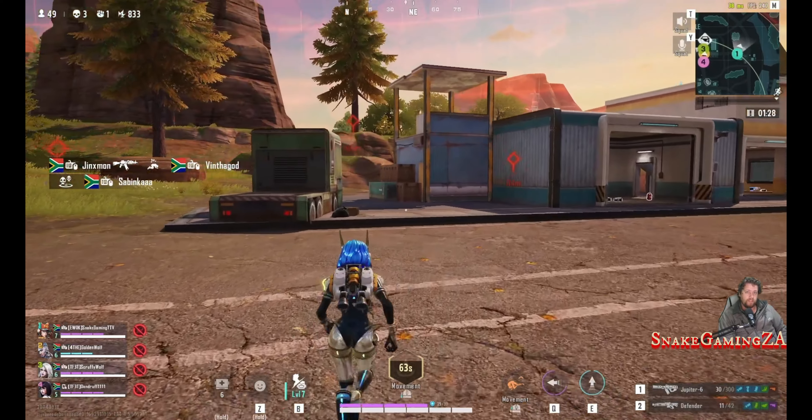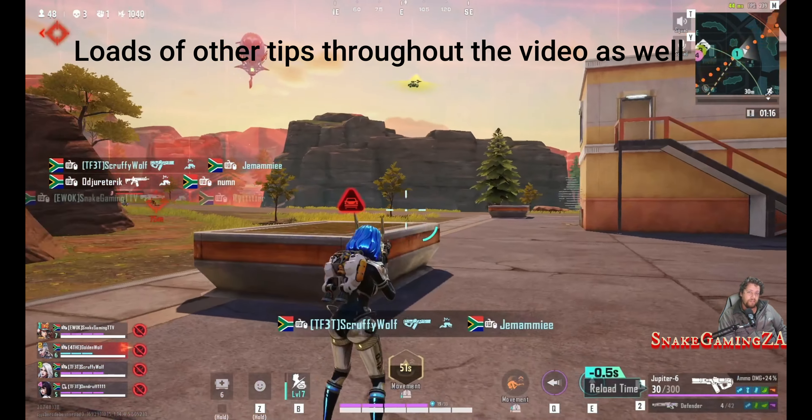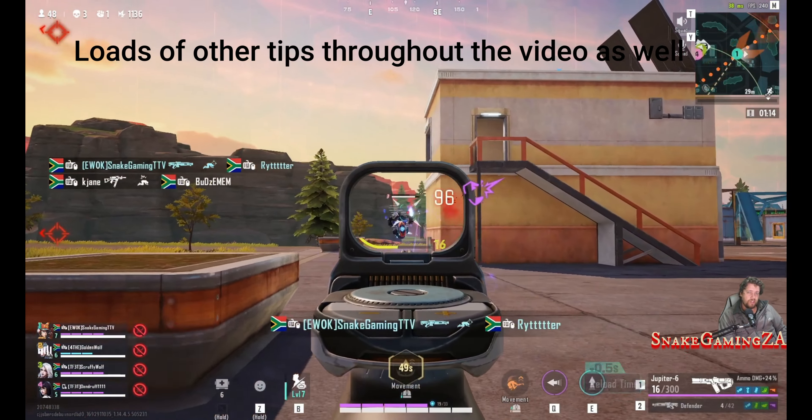Today we are going to be looking at the weapons of Farlight 84. I will be discussing the headshot and bodyshot damage. We will also be going through the fire rate, minimum and maximum ammo capacity, as well as some things around the attachments, and also discuss which weapons will have damage drop off at range.